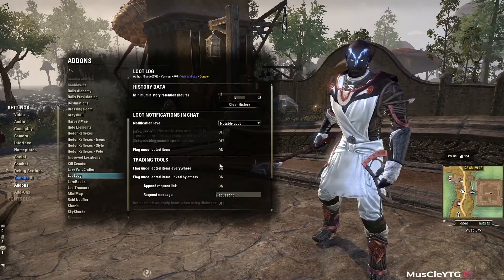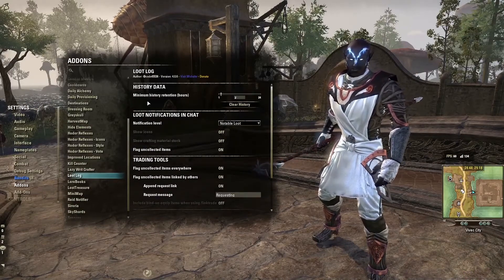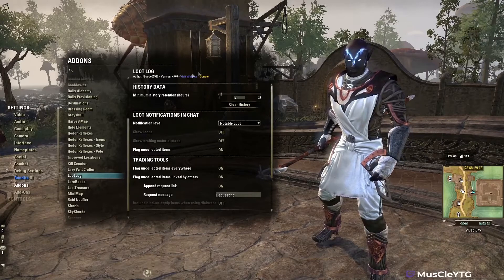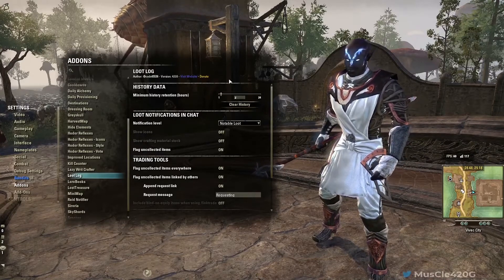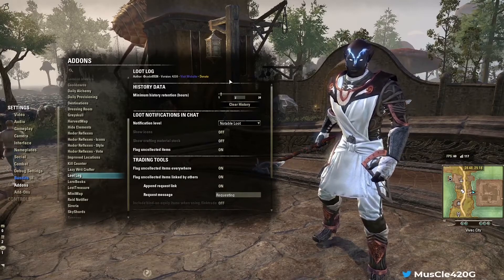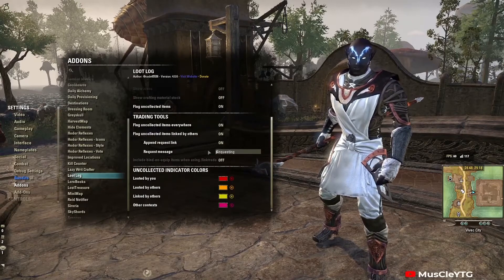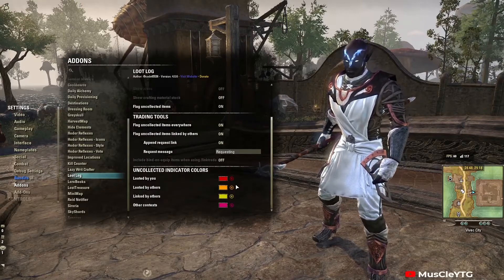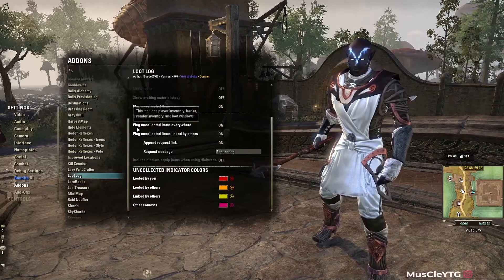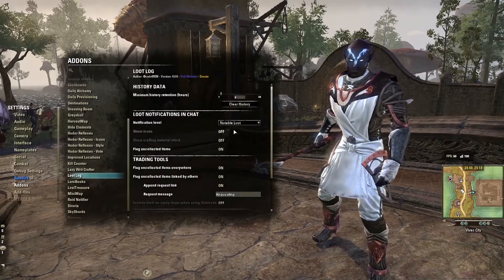Loot Log tells you what other people in your group get. Everyone pretty much has this add-on, so don't feel bad about downloading it. You can set it to automatically whisper someone if they get something you want — but I don't recommend doing that because some people get pretty defensive about their loot. If I'm going to give something up, I'll link it myself.